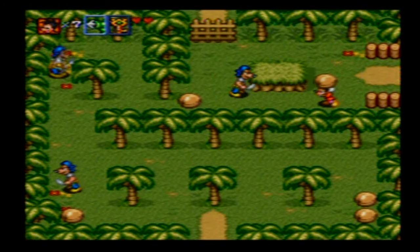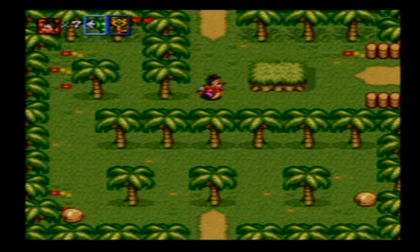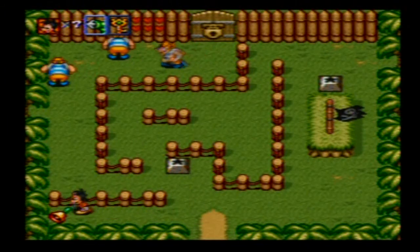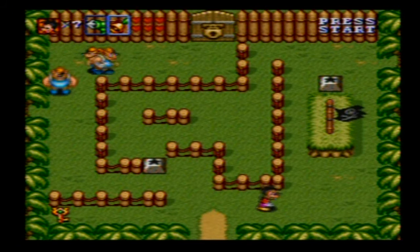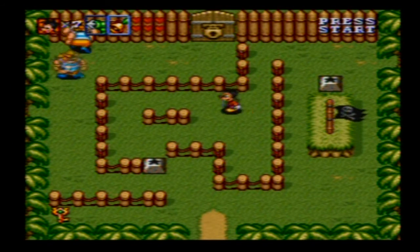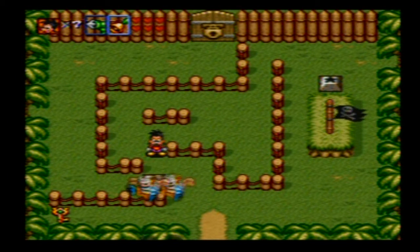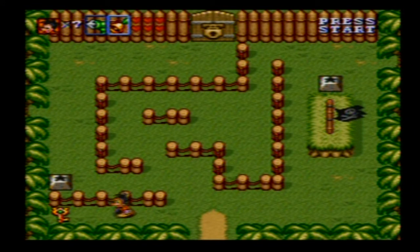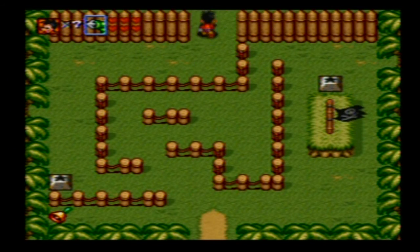Now we have to actually kill the enemies going this direction, which is a bit trickier considering there were only two weapons to fight them with. Obviously not too much trickier, since I finished destroying them in the middle of describing how much more difficult it was. These guys we don't have to kill, but it makes it a whole lot easier to get to that door over there. Let us go through and fight the boss!